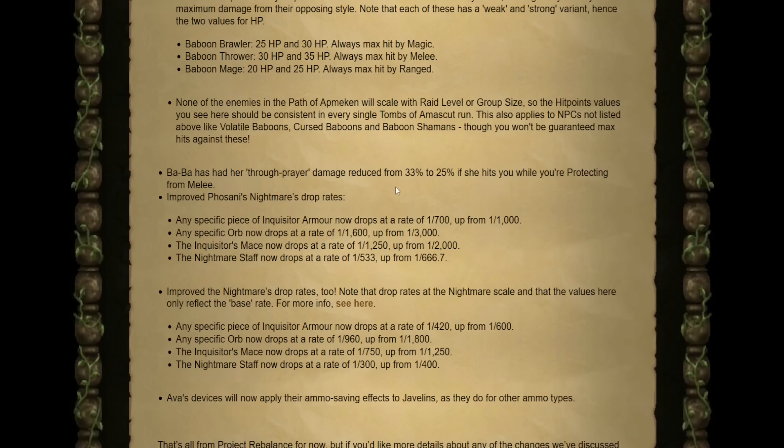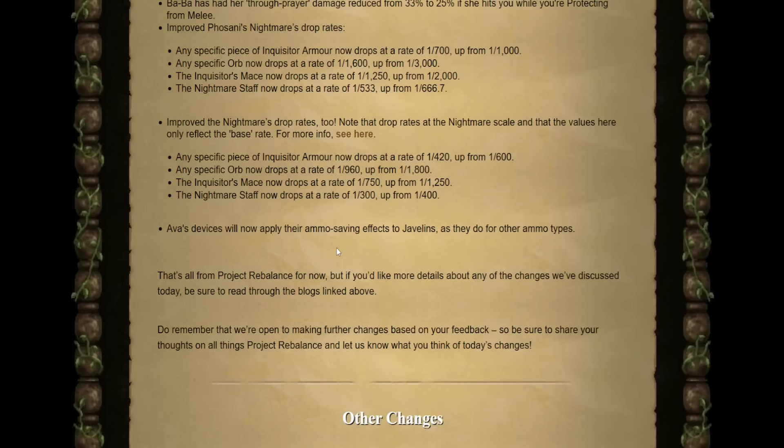Baba has had her through-prayer damage reduced from 33% down to 25%. They've also improved the Phosani's Nightmare drop rates: any piece of Inquisitor's now drops at 1 in 700, up from 1 in 1,000. Orbs are at 1 in 1,600, up from 1 in 3,000. The Mace is at 1 in 1,250, up from 1 in 2,000. And the Nightmare Staff now drops at 1 in 533, up from 1 in 666. Alongside the Phosani's changes, the Nightmare drop rates will also see a scaled increase. Ava's devices will now apply their ammo-saving effects to Javelins, just like other ammo types.